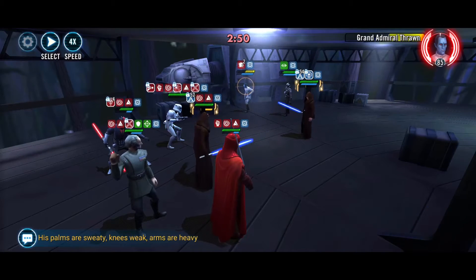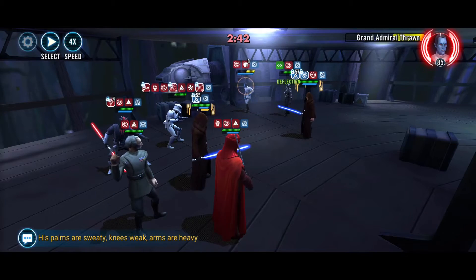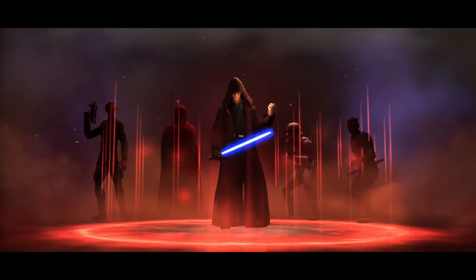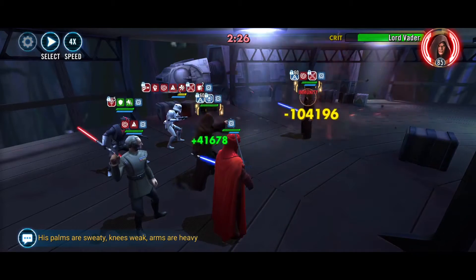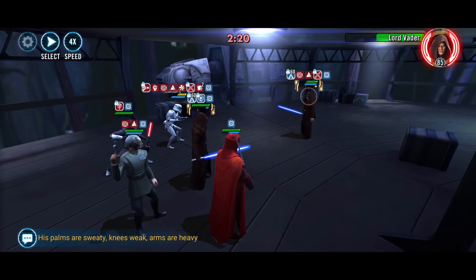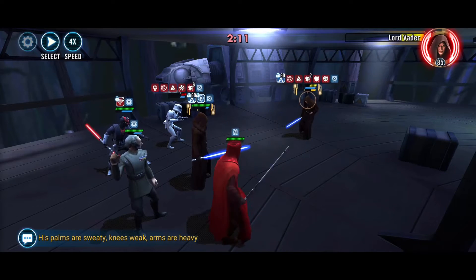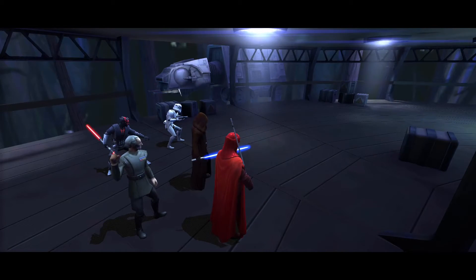Ultimate — heal up. Mastery. Time to do work. Give offense down — that'll help. Stormtrooper's gonna eat it soon. Healing Immunity — yes! All right. Please be an easy wall.